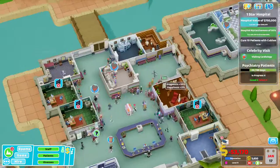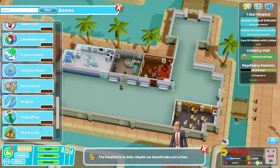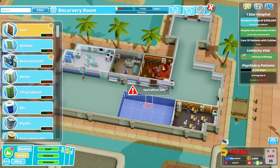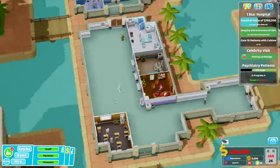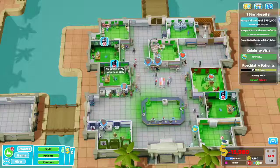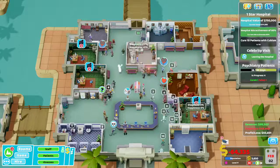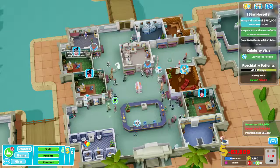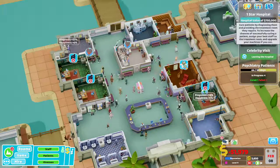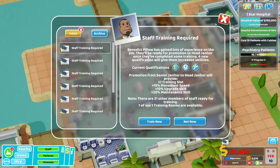We want to put in a recurvy room as well. Let's look at how big it has to be first — it's got to be five by three, so this area right here might not be a bad idea. I can't really afford to do it right now but we have the place where we want it.